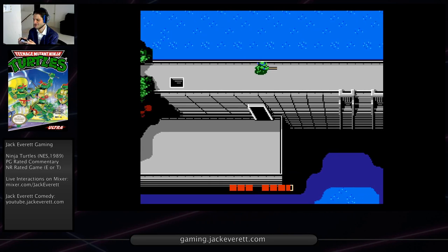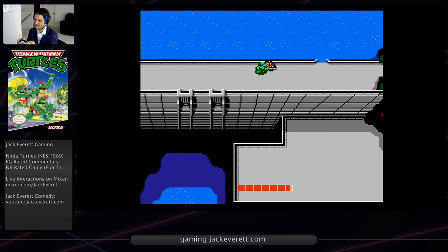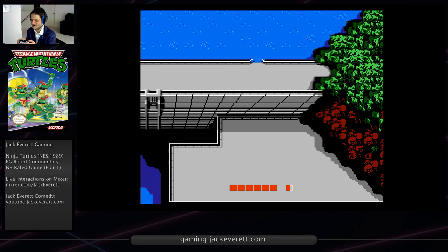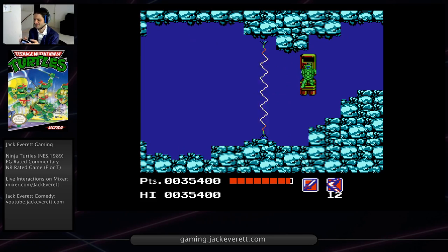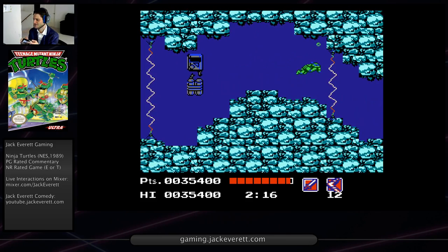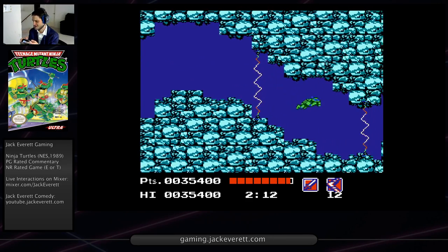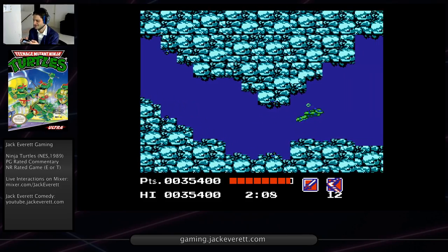Obviously if I timed that swing better I wouldn't have taken damage there, but it doesn't matter. I have all four turtles intact right now, so the underwater part is going to be a breeze - I can take a lot of damage here and it doesn't even matter. This is the route I like to take for the underwater stage. Obviously you're going to do this bomb first. If you don't want to take damage, just wait. I have four turtles intact so I could just fly through this electricity and it really wouldn't be that bad.